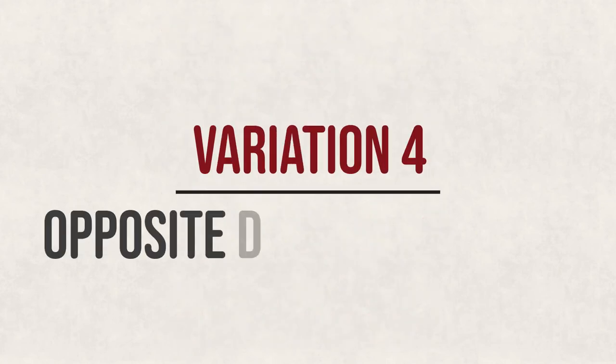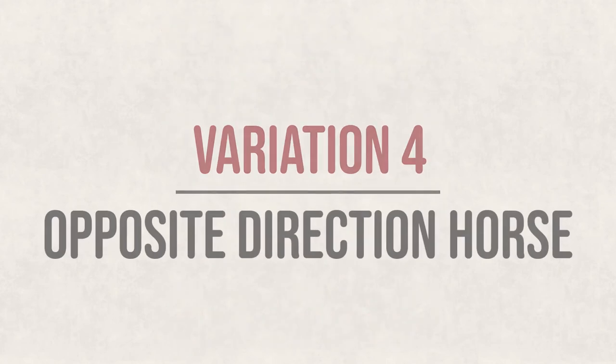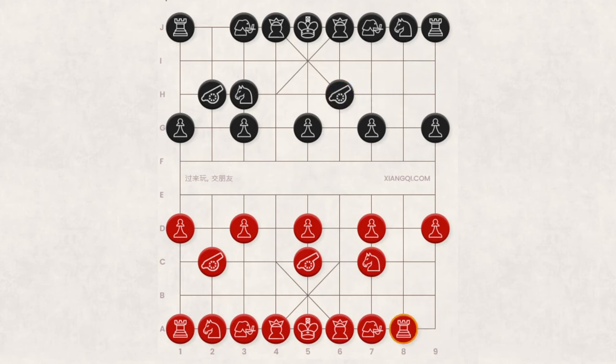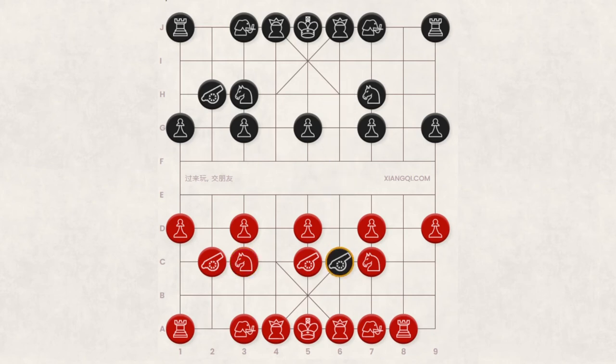Variation 4: Opposite Direction Horse. The Opposite Direction Horse variation responds with C8-C5, J2-H3, A8-C7, H8-H6, A9-A8, J8-H7. It's called Opposite Direction Horse because black moves the horse opposite the red cannon. After this, red often chooses between D3-E3 and D7-E7 to create room for the horse. However, red should be careful not to move A2-C3, because then black can move H6-C6 to carry out a definite capture. That's it for variations in response to the central cannon opening.